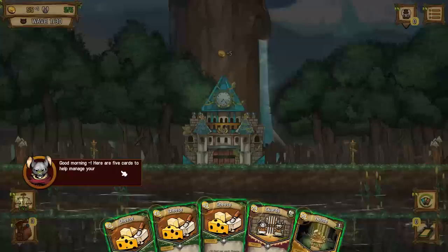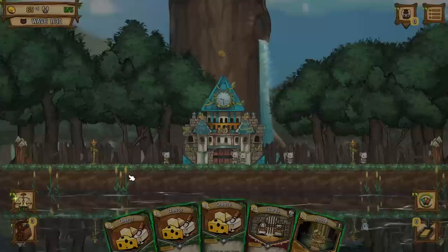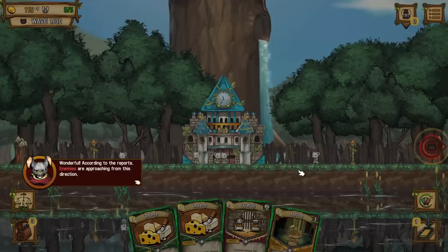Good morning. Here are five cards to help you manage the new settlement, but you need gold in order to use the cards. The amount of gold you have is displayed at the top left of the screen. We collect taxes every five seconds, but we always come up short. Green cards are economic cards that help you earn additional gold. Try dragging the cheese card to get some gold. Nice, so we get 30 for each cheese card in my hand. Wonderful.